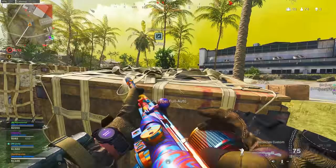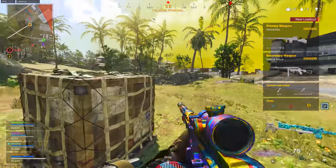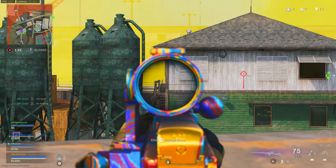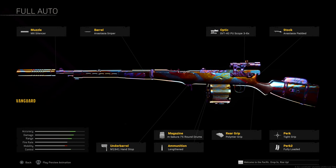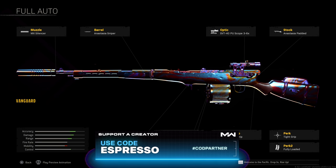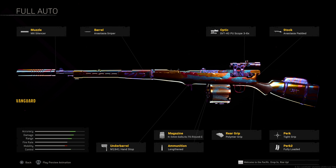The Automaton is another Vanguard weapon I'm having an absolute blast with lately. It's kind of creeping its way back into the main meta. The MX Silencer, Anastasia Sniper Barrel — I've changed the optic from the 2.5x to the 3-6x, which I really like for tracking enemies at further distances. I've been running the Anastasia Padded, Tight Grip, Fully Loaded, Polymer Grip, Hand Stop, the 75-round magazine for ammo capacity, and going back and forth between Lengthened and Hollow Point depending on range.